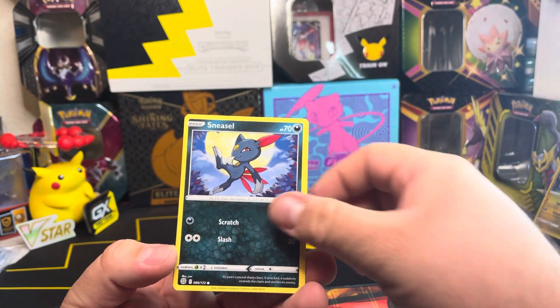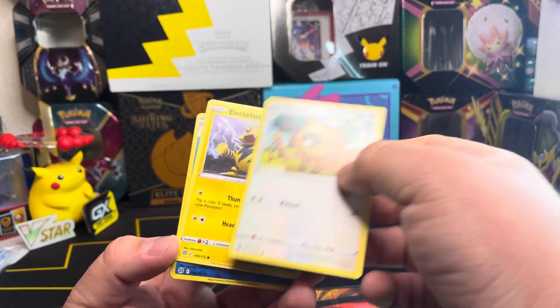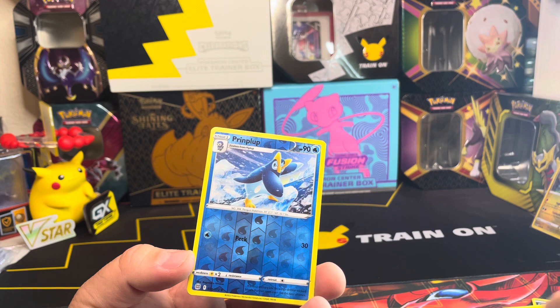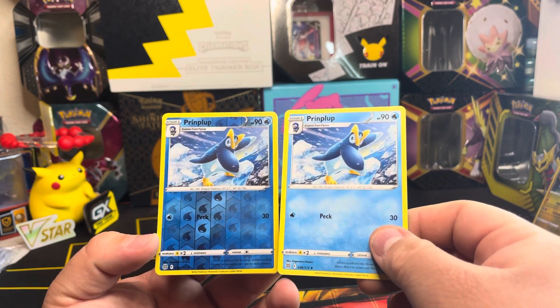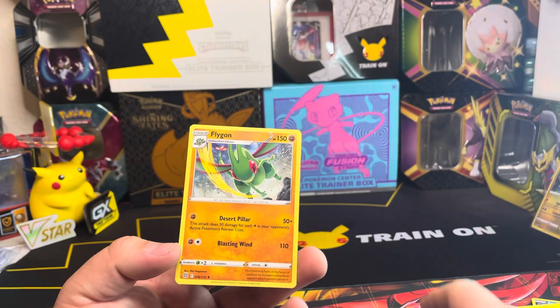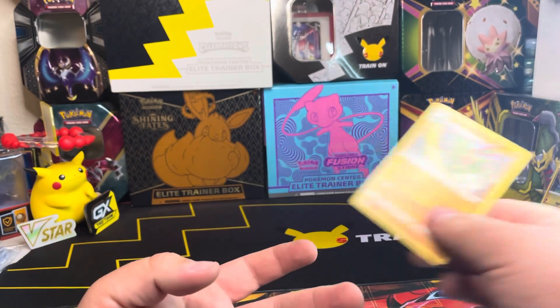Grimer, Sneasel, Dubwool, Electabuzz reverse holo — Prinplup! Oh my, didn't we just — yep, we did pull it! I've been doing this a lot lately — pulling the same card in the same pack, just one reverse and one regular. And then for our rare we got a non-holo Flygon.